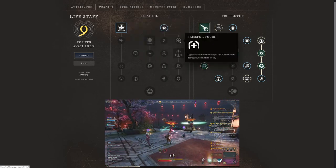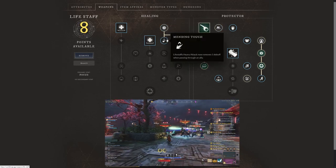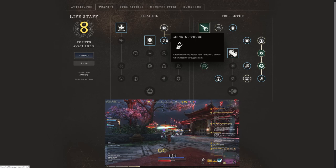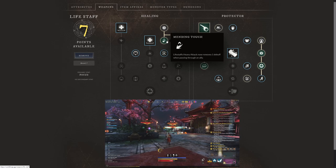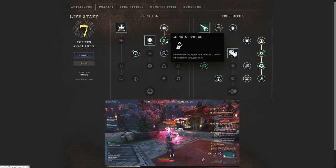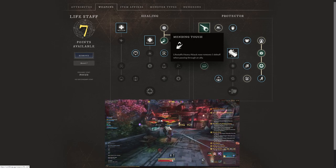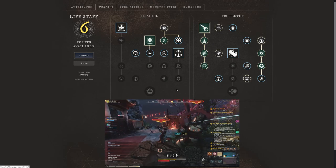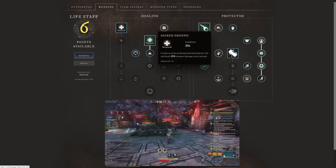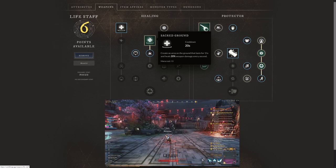With Mending Touch, you can go a couple of different ways. We'll select Absolved and Mending Touch — the life staff's heavy attack now removes one debuff when passing through an enemy. Debuffs are going to be very important against major bosses in dungeons and expeditions. We're also going to take Sacred Ground, which is a well-known ability with huge potential: create an area on the ground that lasts 15 seconds and heals 20% weapon damage every second.